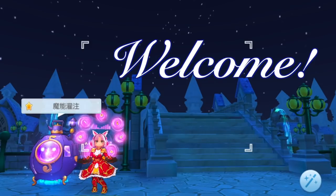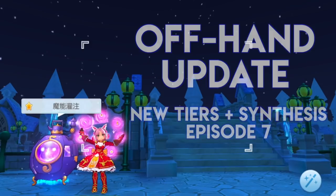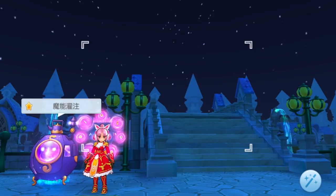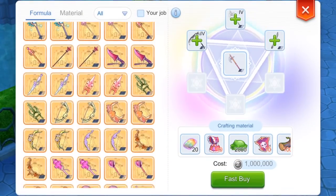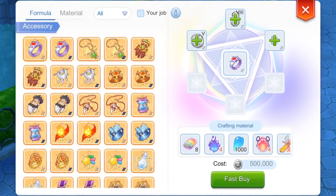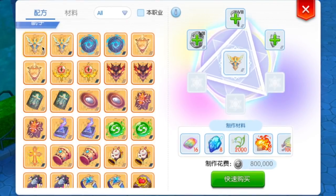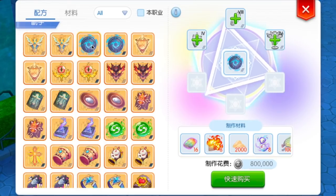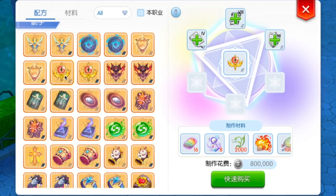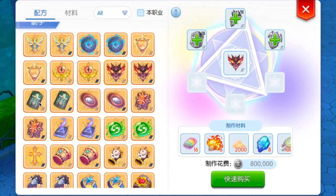Hi guys, welcome. In this video we'll take a look at the big offhand equipment update along with the new offhand synthesis feature coming in Episode 7. Currently we can find a magic furnace or enchant fusion NPC in Aldebaran where we can synthesize weapons, armors and accessories into more powerful forms. But with the new Episode 7 update coming soon in the C server, we'll now be able to synthesize offhand equipment which will give us enhanced attributes and effects.